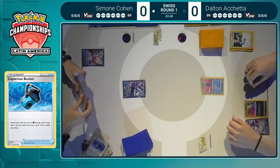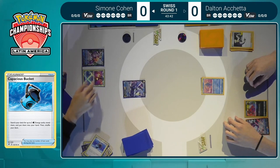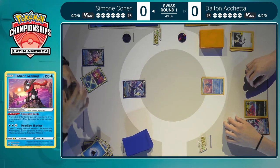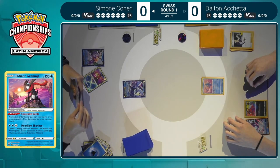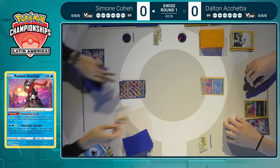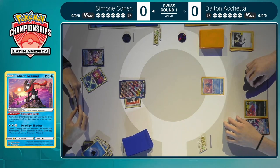In these situations, that's really what you want to try to do when your opponent is obviously not setting up as well as they could. When your opponent is on the back foot, that is when you have to strike. Concealed Cards will discard a Water energy from the hand, drawing two more. There's a Crobat there too, so we could see even more cards being drawn. Simone puts down the Kyurem V-Max, attaches a Choice Belt for good measure, and attaches a Water energy manually from hand.